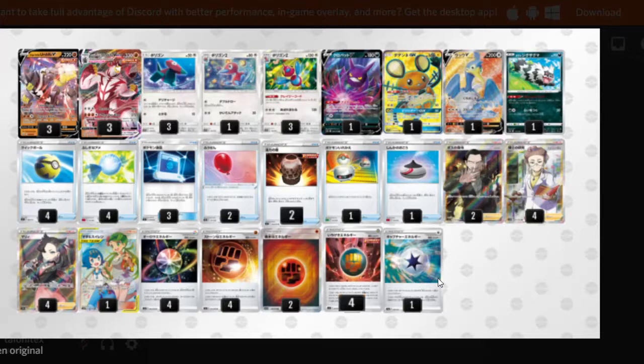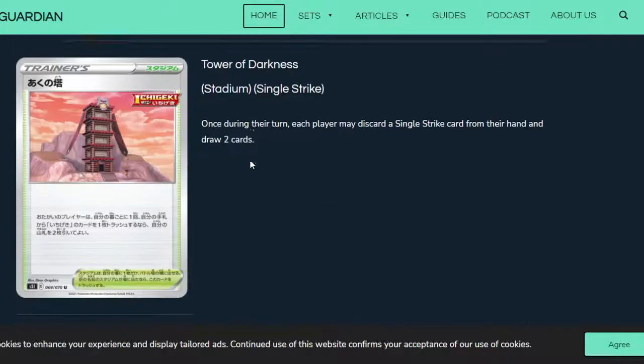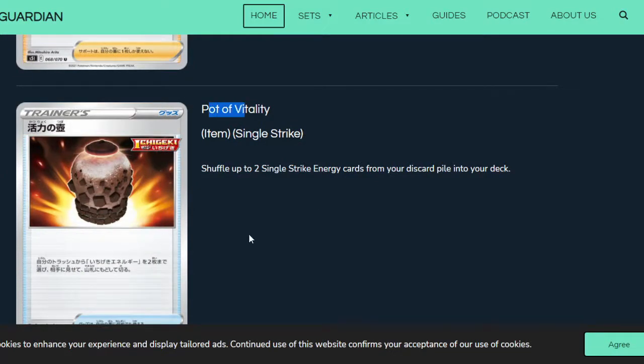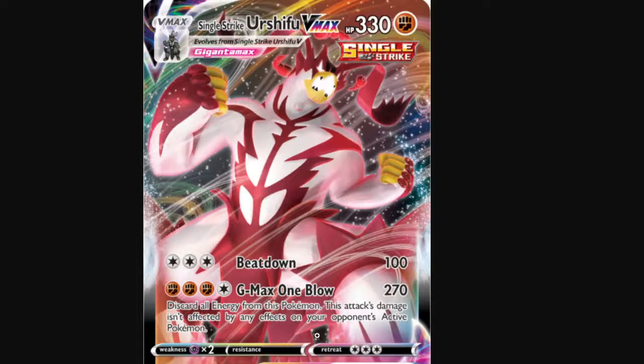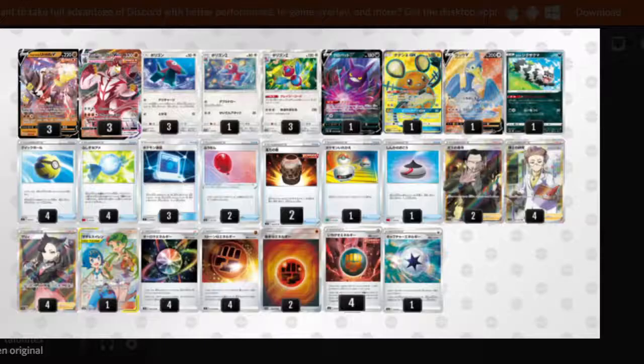This deck is pretty great — you have Path of Vitality to recover energies and Single Strike Energy to push your damage output over the top, just keep spamming G-Max One Blow as many times as you can. One weakness you could argue is that this deck isn't great against single-prize decks, because you're having to discard four energy to do 270, which could backfire on you. Anyway, that's gonna be it — remember to leave a like and subscribe for more content, catch you guys next time!